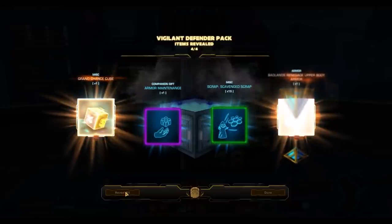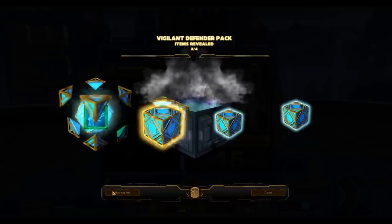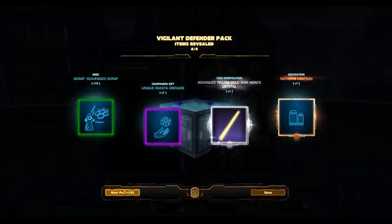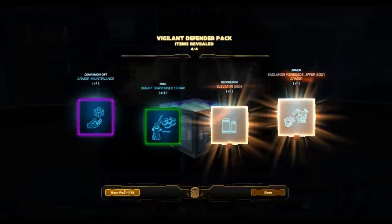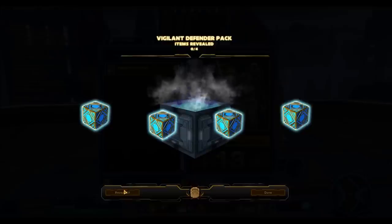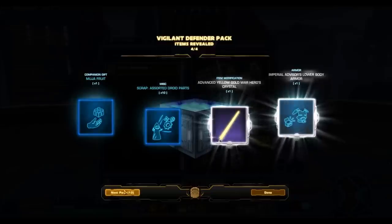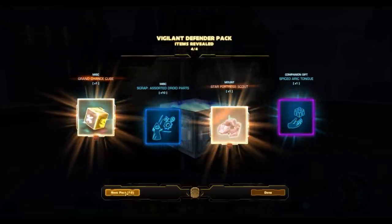Every time you open a cartel pack — think about it — that pack sells for a minimum of one million credits. That's why I feel so disenfranchised opening them. Every time I see the Badlands Renegade over and over again, that's one million credits down the drain, because that armor piece sells for 3k on the GTN. What you're really playing for is a chance at platinum and a chance at some of the really good gold stuff, because the bad gold stuff also sells cheap on the GTN.